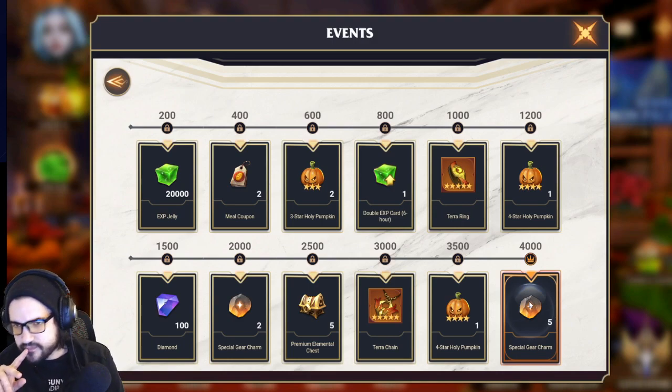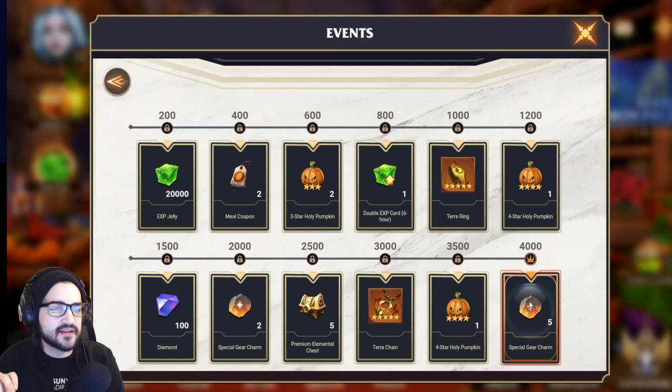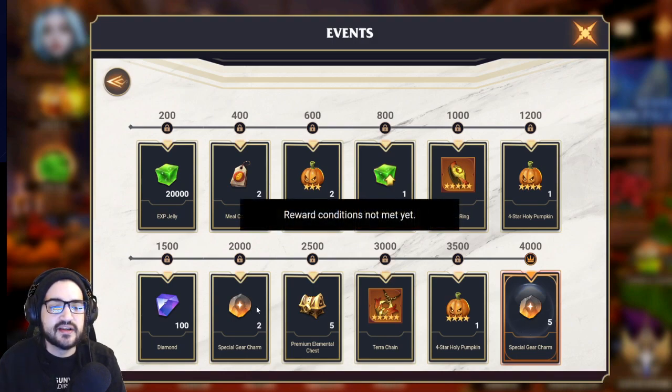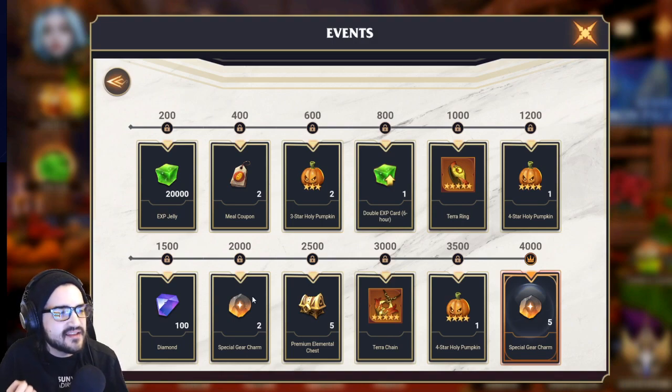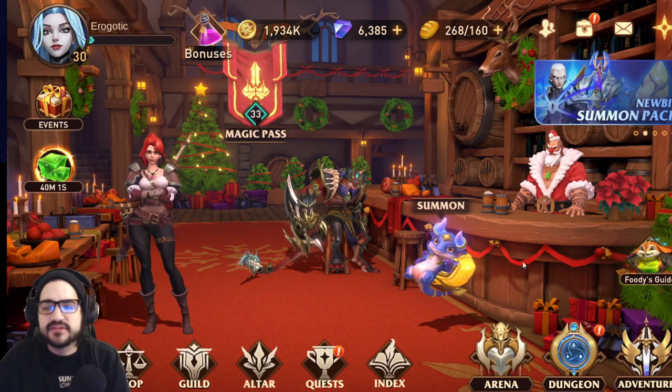We get another four-star pumpkin and a special gear charm. I'm going to be real with you — because of how expensive these events can be, I don't think the value is quite there. I'm going to pull on it, yes, but two RNG-based items isn't really exciting. I want to be like, 'yes, we got this!' but we didn't.